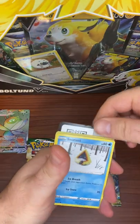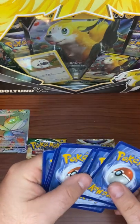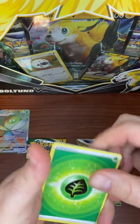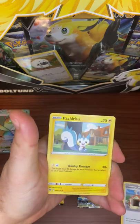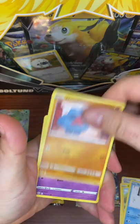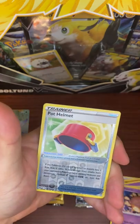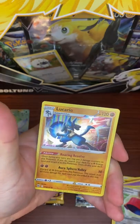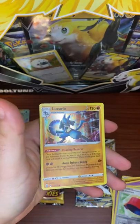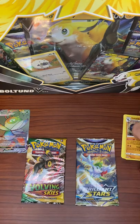Let's get into some Brilliant Stars and see if we can continue the magic of that Chilling Rain pack. So much for Chilling Pain haters. There's Kindler, Snorunt, Nosepass, Miltank, Cubchoo, Dwebble, a Reverse Pot Helmet, and a Holo Lucario — which is actually one of the first Holos that I ever pulled from Brilliant Stars, so cool to see that again. But nothing major, though we're doing pretty good out of this set.